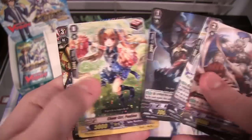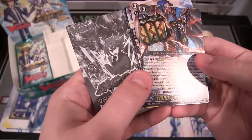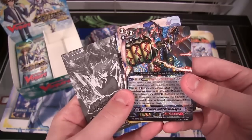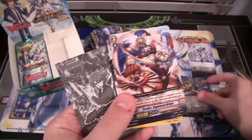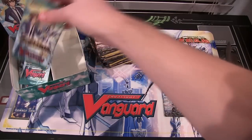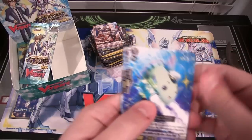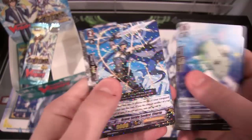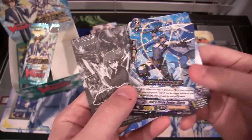And we have another triple rare, which is a Brawler Wild Rush Dragon, Narakami. It looks really cool — looks like he's punching through there. It's pretty cool. Unfortunately not another Gold Paladin — I was hoping to get two Gold Paladin triple rares, but it's probably not very easy to get both like that. After that, we have a rare, which is Brave Stride Seeker Chiron.